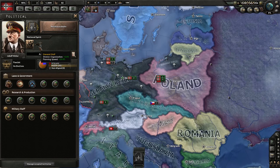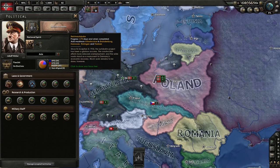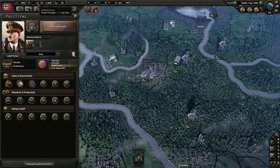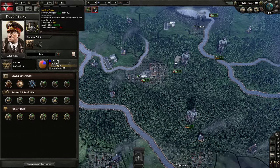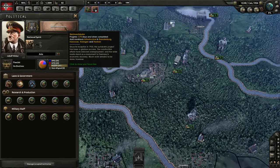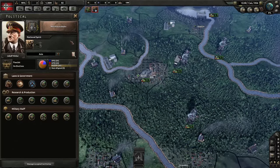We can gain new national spirits, and in fact replace our leader, by taking various actions, a lot of which are tied up in the national focus tree — check out the video on that for more. Your government runs on political power, which we're currently gaining two of per day, and could be gaining one more if we decided to pause progress on our national focus. This is used for hiring government ministers and changing our laws.